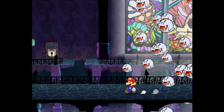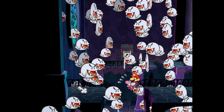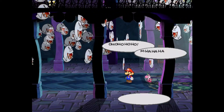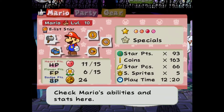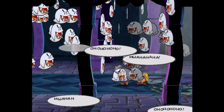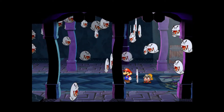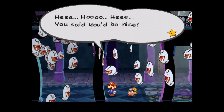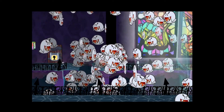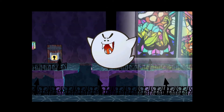We're going to have to be fast because these boos are going to try and consume Mario's soul. We're actually going to let them - and I want Goombella back up because we've prepared the spin to spin them away before they kill me. We broke our promise and we did hit them - we bullied them, basically. And they combine into the big boo.